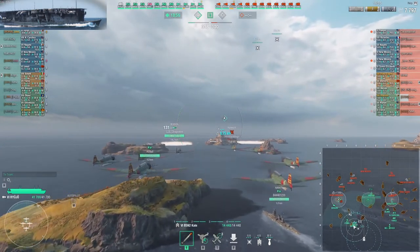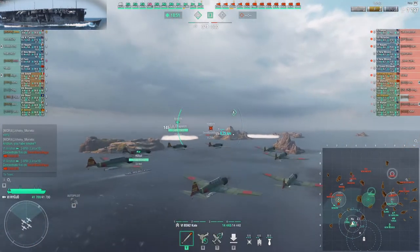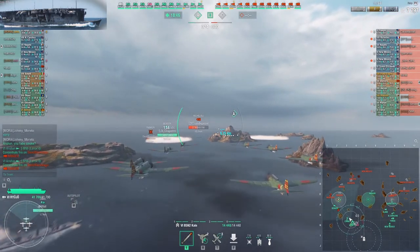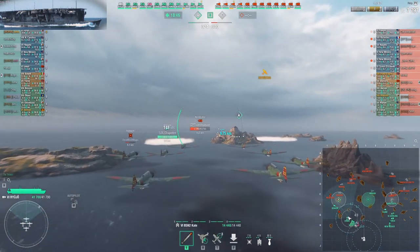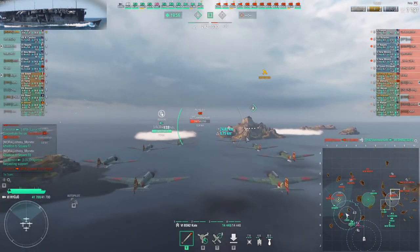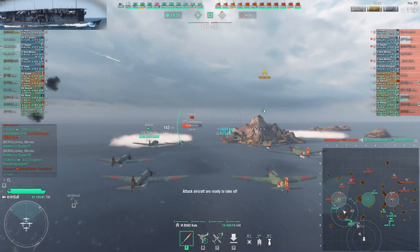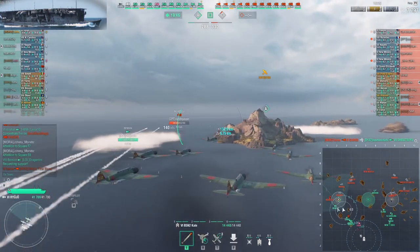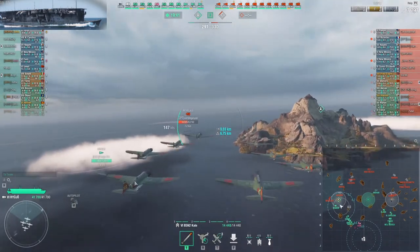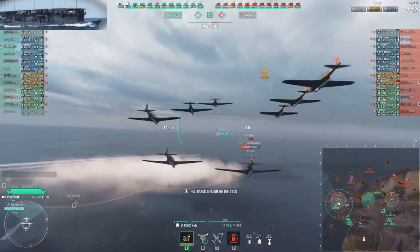Now my battleships have an idea of where torps might be coming from — at least they know the angle. After this rocket plane squad is done, I look at the Rishoyue because she's moving forward on the one line and pushing into A. It's sad that none of our battleships is going there to counter her, but our Benson is in danger of being spotted and killed. So I go to Rishoyue to harass her.